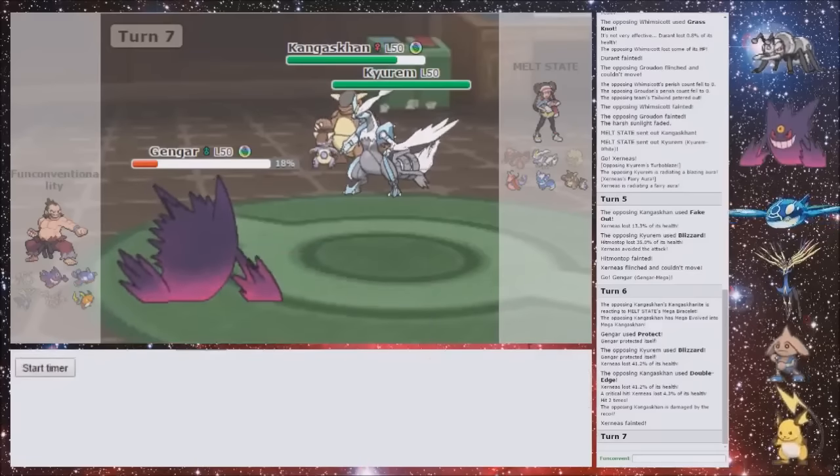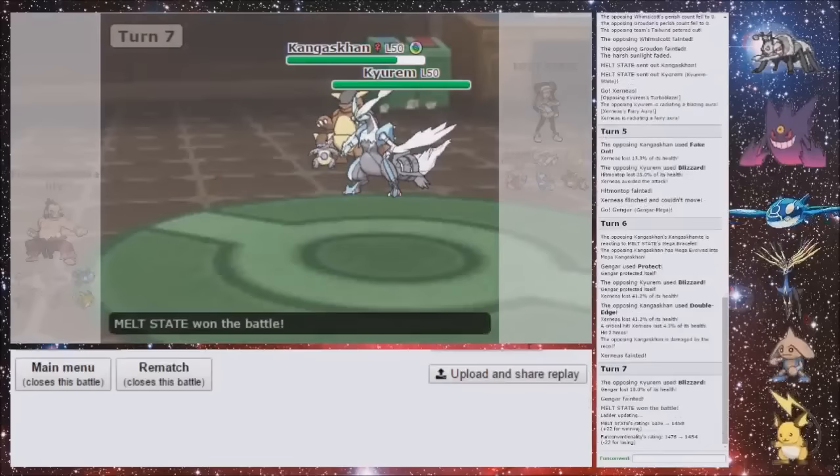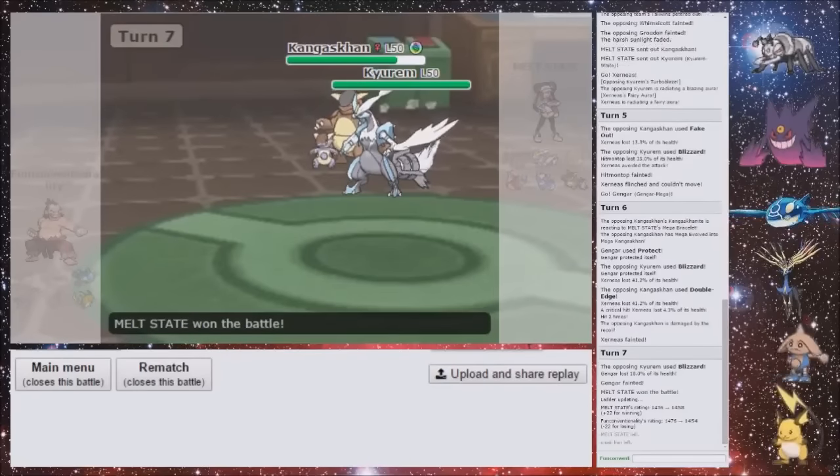That would have been fine if he missed the hit on Hitmontop, because then Kyurem would have been knocked out. But I got lucky with that flinch. It's a shame he's just spamming — Ice Beam was his better move at that point. But it's a shame he went for Blizzard. I want to pull off the Perish again so badly, because it was so fun in the first match. Come on, let's pull it off in the next match.